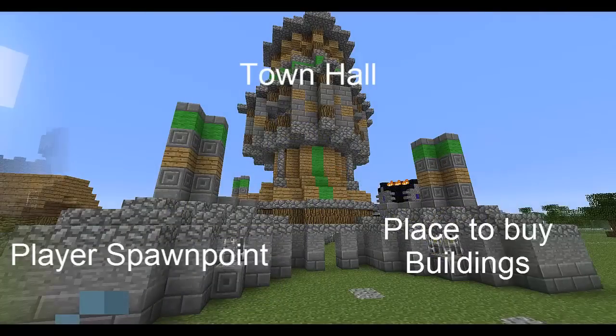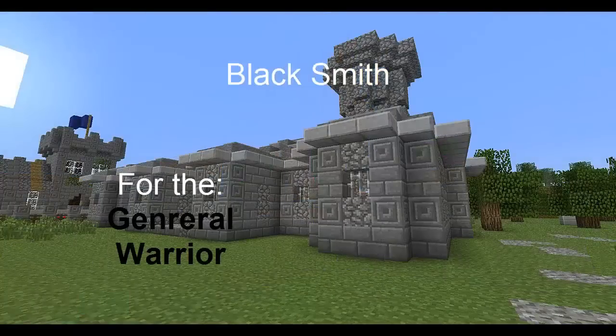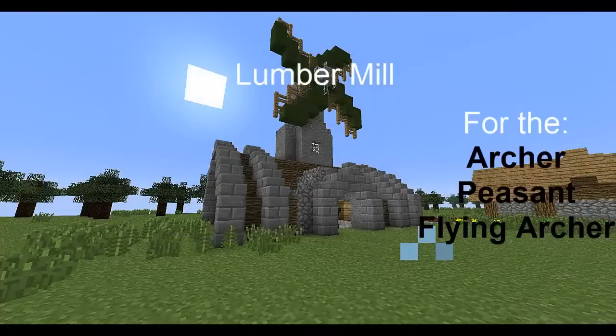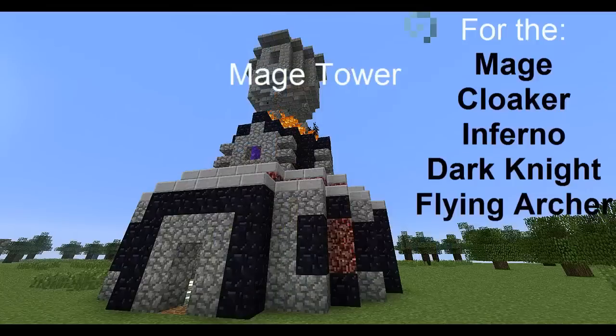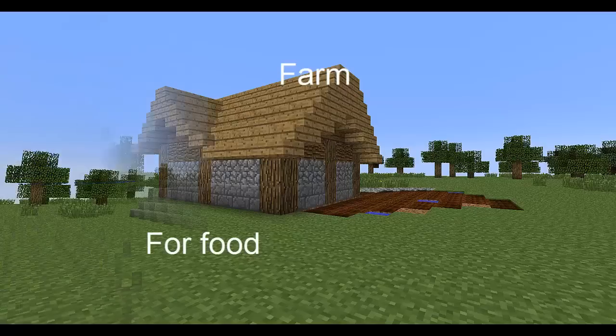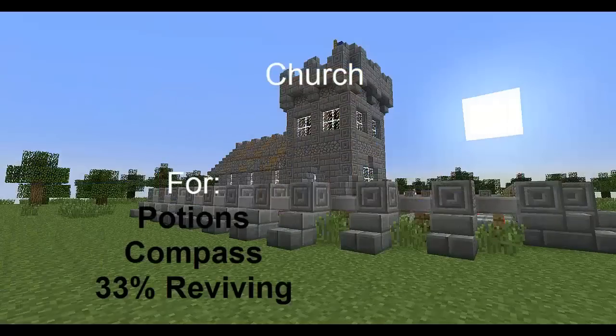The town hall is the spawn point and where you can buy buildings. The blacksmith is for general and warrior. The lumber mill, which is very good, is for archer, peasant, and flying archer. The mage tower is for five classes. The farm is for food obviously, and the church gives you 33% chance of reviving.